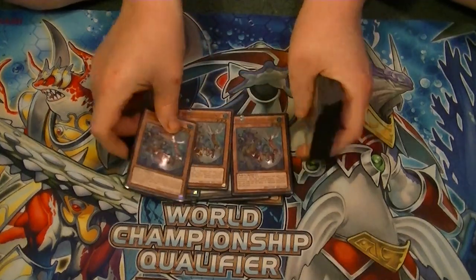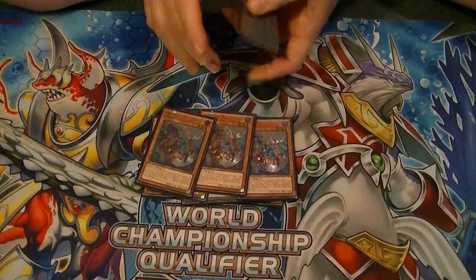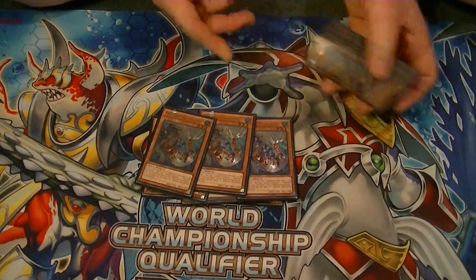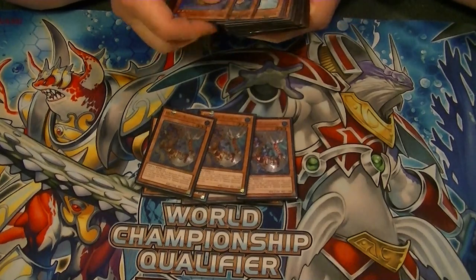Next we run three Mermail Abysslindy. When she is destroyed and sent to the graveyard, you get to Special Summon one Mermail from your deck. Typically you're going to grab Abyssleed if you haven't already, or Abyssmegalo, or one of your level fours, just depending on what the situation is.